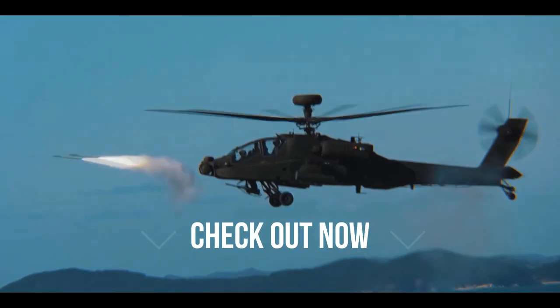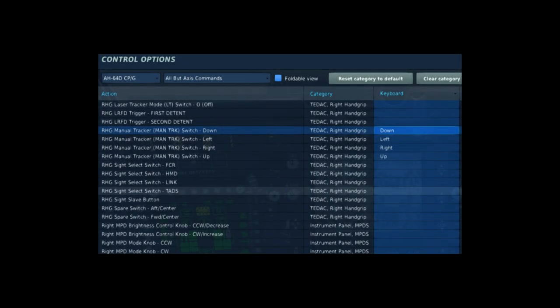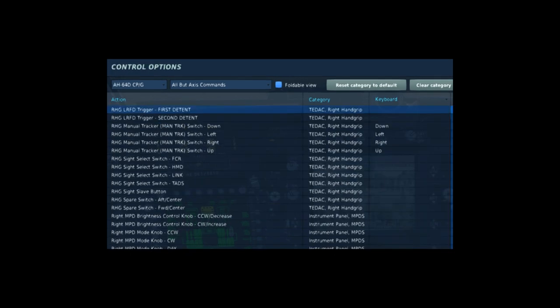With that said, let's jump into today's video. Let's go over the controls we're going to use today. The first one is going to be the right-hand grip menu tracker, which is going to move the tabs up and down, right and left. The second control we're going to use is still on the right-hand grip, which is the trigger — first detent and the second detent — and I'll explain the role of each one later throughout the video.